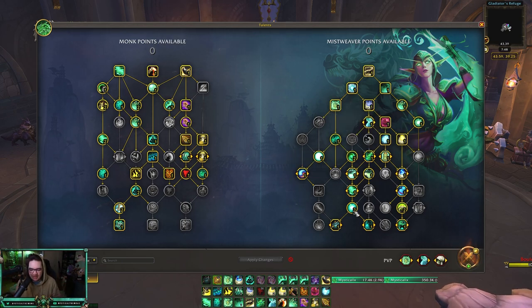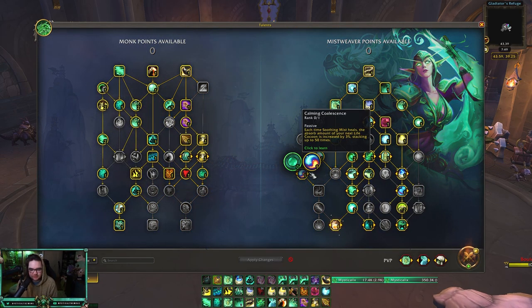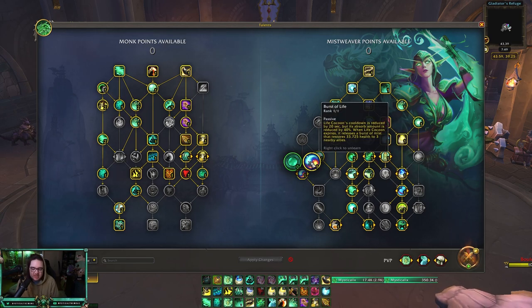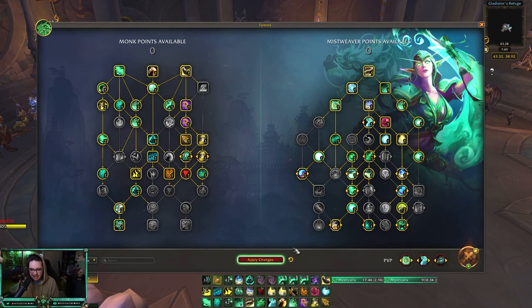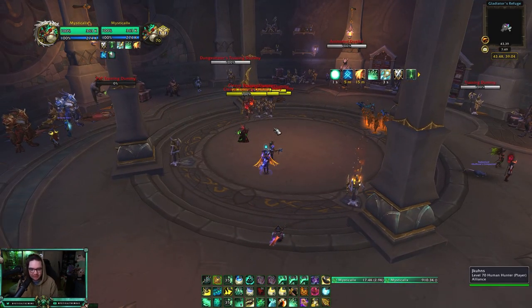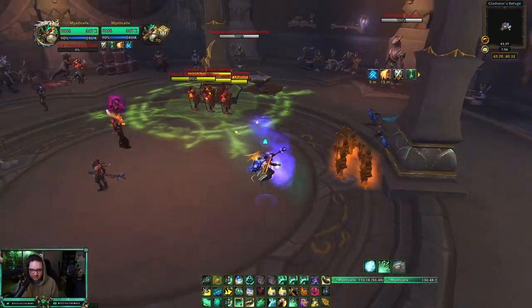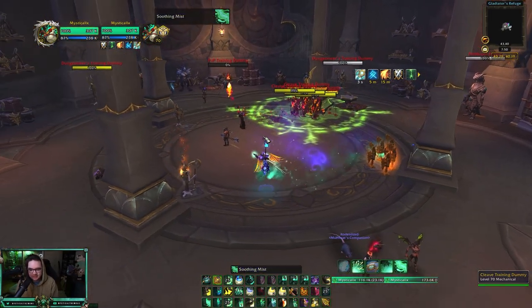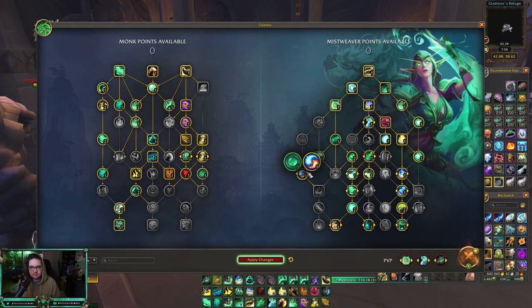The only thing that changes on the Mistweaver side is I play short cocoon — Burst of Life — in threes. Burst of Life is really good; it lets you rotate your cooldowns a lot faster. I still play TF Serenity. Another flex: if you're not playing against pets or a melee cleave stacked on your teammates, you can drop Zen Pulse and go Rapid Diffusion. I like Zen Pulse for the instant mastery heal out of crowd control — Zen Pulse into instant Vivify into instant Renewing Mist — just finding instant healing. But Burst of Life is actually really solid.